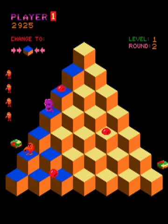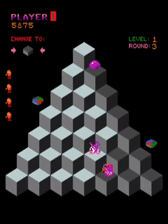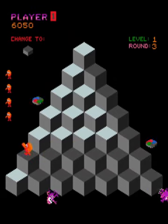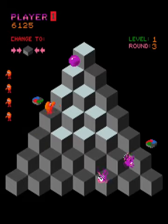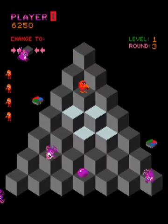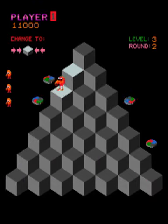UGG is a purple enemy that appears from the bottom right of the pyramid and travels on the sides of the cubes. Wrong Way is also a purple enemy that appears from the lower left of the pyramid and, similarly to UGG, travels on the side of the cubes — although this time on the left side and travels to the right.